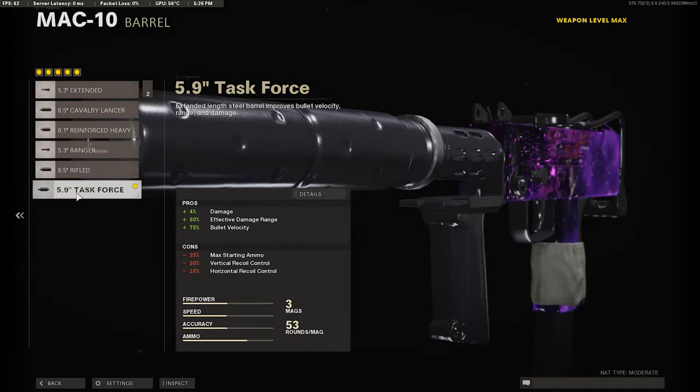The next attachment we're going to be using is the 5.9 Task Force. This is fixing the effective damage at range we lost, plus it's giving us 75% bullet velocity, plus it's giving us even more damage, so you definitely want to use the Task Force. It's going to give us quite a bit of recoil, but our next attachment we're going to be fixing that up.